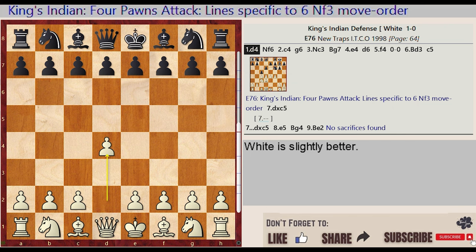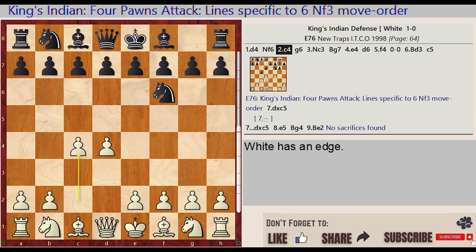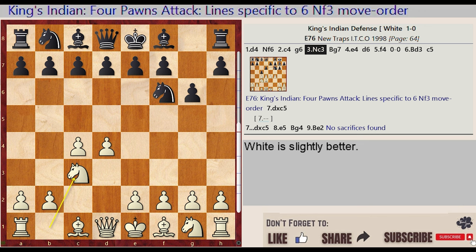D2-D4, Knight G8-F6, C2-C4, G7-G6, Knight B1-C3, Bishop F8-G7, E2-E4.